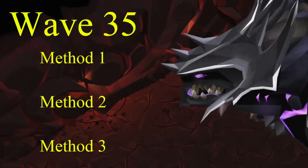Hello and welcome. In this video, I will be showing wave 35. On wave 35, there will be a Jad to the northeast, a level 400 mage to the southeast, a level 200 ranger to the southwest, and a level 300 melee to the northwest.